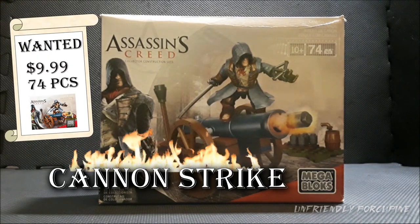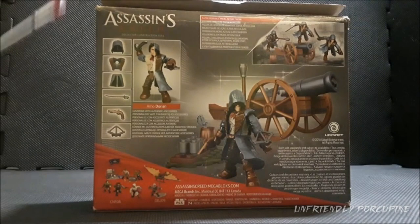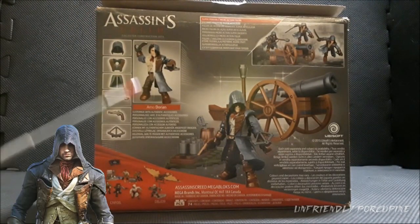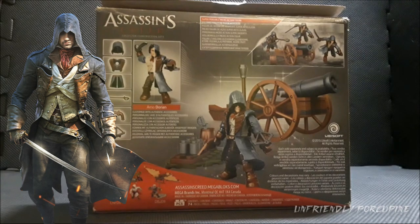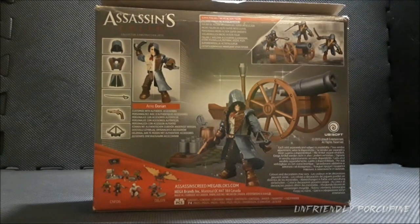Here's the front, and here's the back of the box! Now I want to point some things out. Over here you can see this is a named figure! His name is Arno Dorian! I also really like just the aesthetics overall — the accessory displayed, this set right here, the CGI over here — it's very nice!